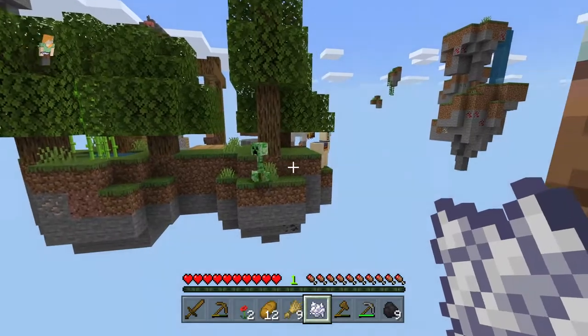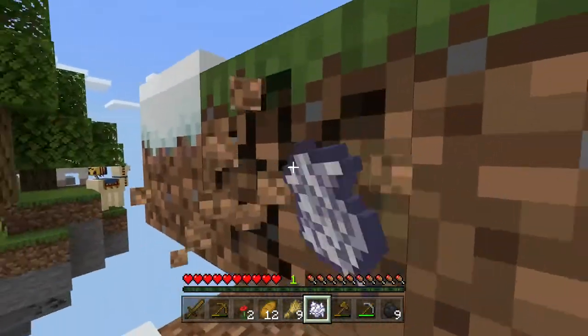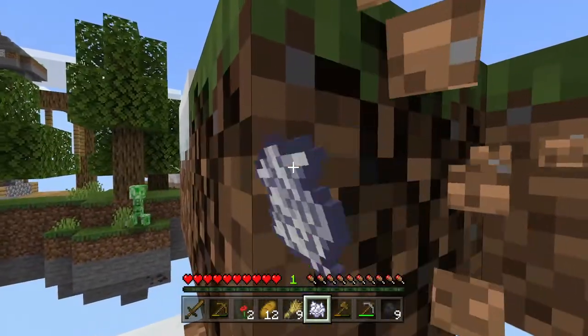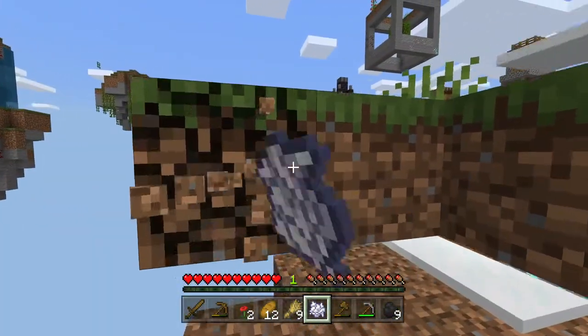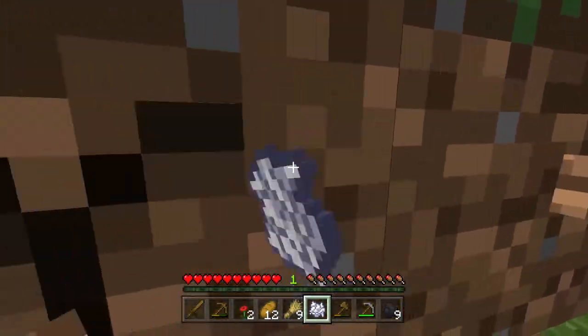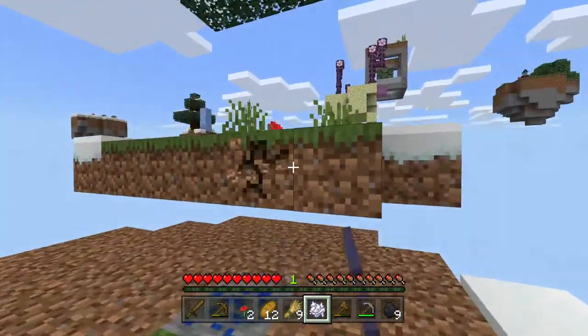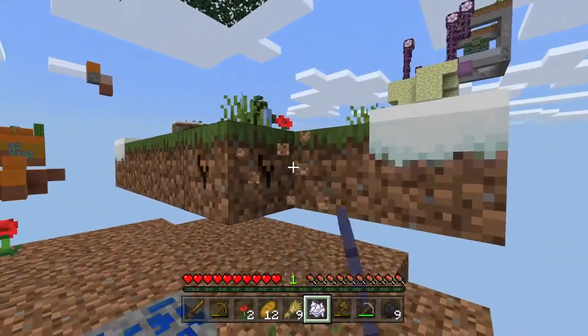We are going to get hostile mobs in here - there's a creeper chilling on this island. And if I try to bridge over there, he's going to explode before I can even get all the way across. It's just going to blow me off the whole map, which isn't going to be nice. There was an option to keep inventory on, but I left it off - I feel like that's cheating.